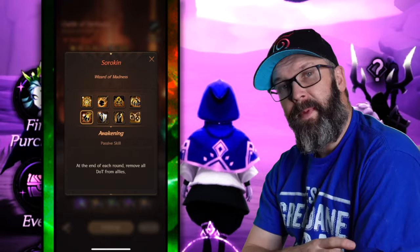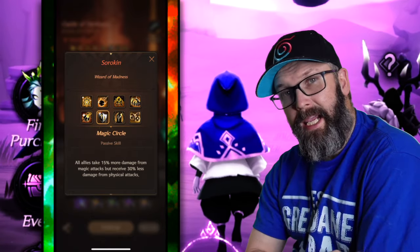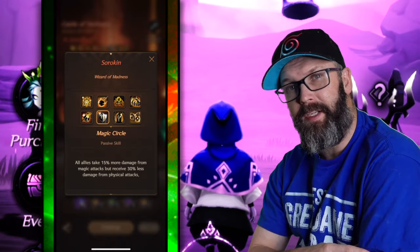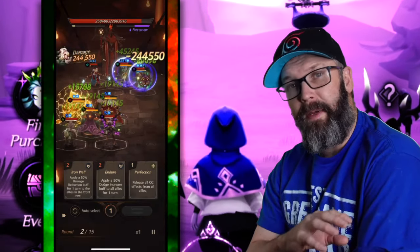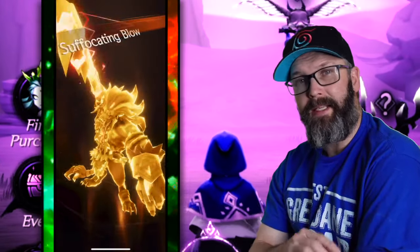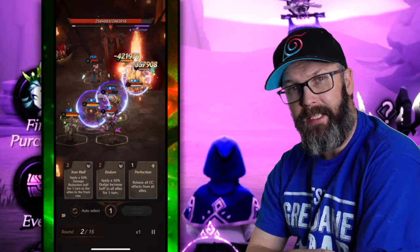The passive skill Magic Circle is going to make the boss take 15% more damage from magic attacks and 30% less damage from physical attacks. So that pretty much spells it out — you want a large amount of your heroes to have the staff class or intelligence class.